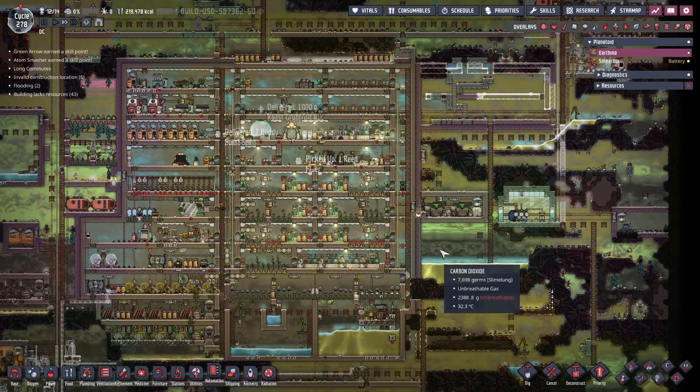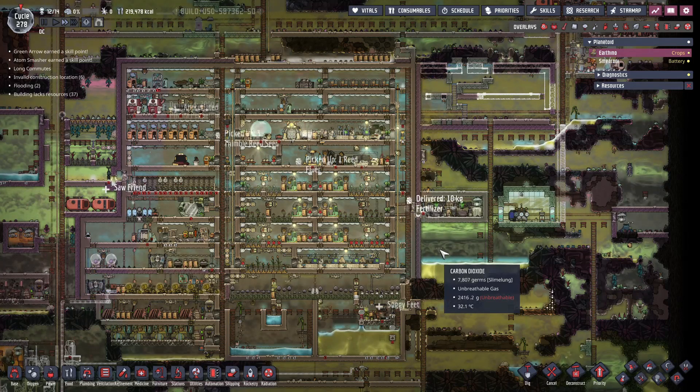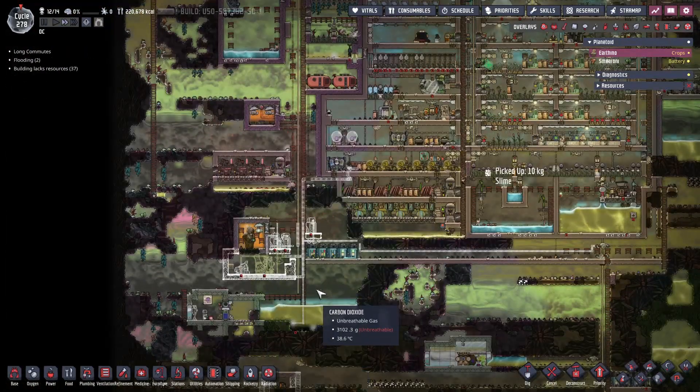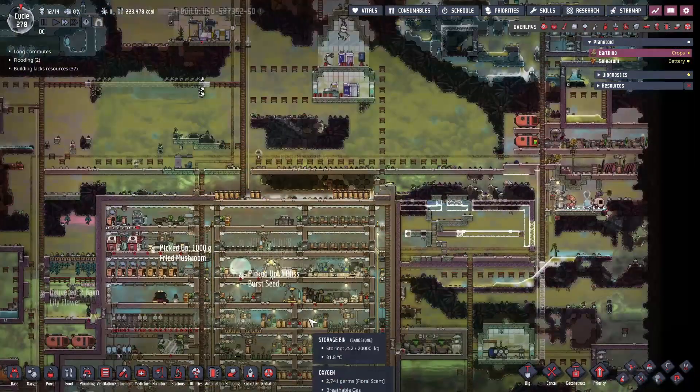Hello everybody, welcome back to Oxygen Not Included Spaced Out Edition on our DC Colony. What are we going to do today? We're going to finish this, because we need some plastic before we can really move and do anything else.